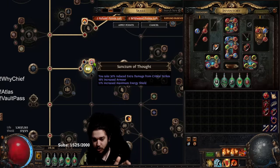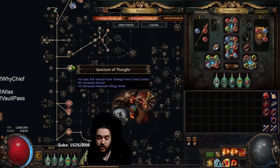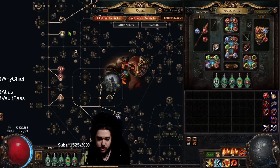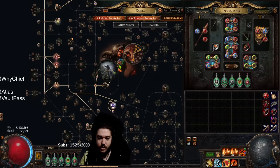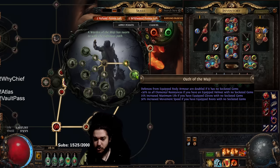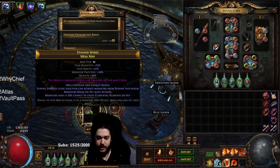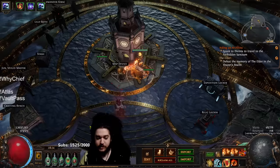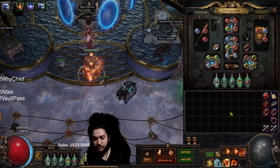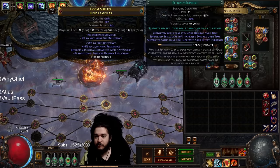I also came over here to grab Sanctum of Thought. The primary reason is that when you're running Wildwood and running blue for currency, you want sources of crit damage reduction — I've got 30 crit damage reduction here and 30 here. Still using Mazinak boots for movement speed until I can get some good charms and then I'll do a respec. Let's jump into a map — I'll show you my defensive layers.